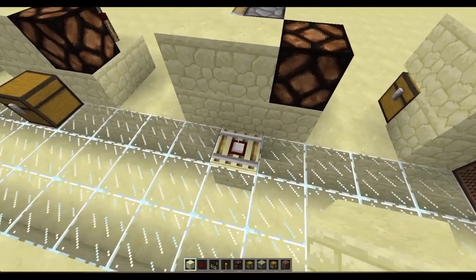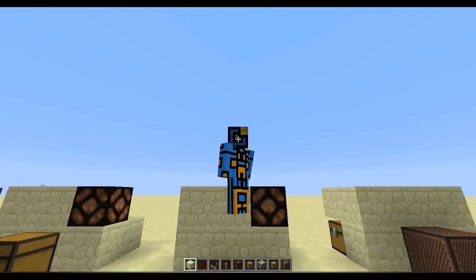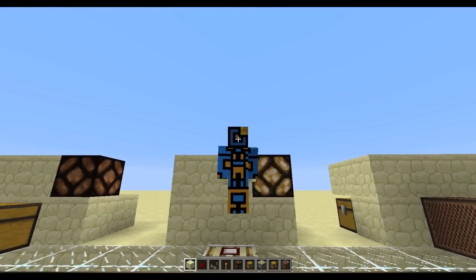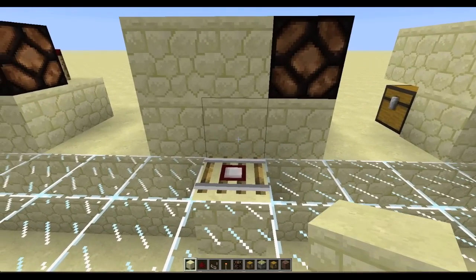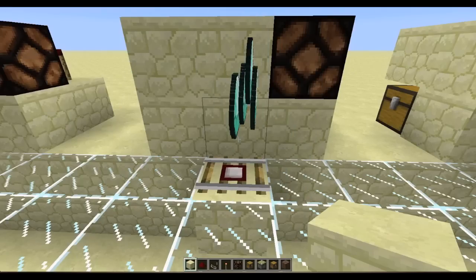This one is pretty cool — if you just enter the block that the detector rail is on, you'll set the DUD off, which is really cool. You can also detect entities that way, so let's just throw a stack of diamonds on there.